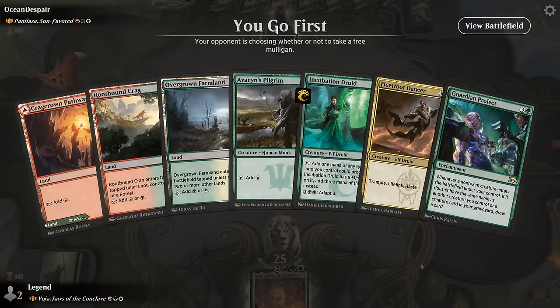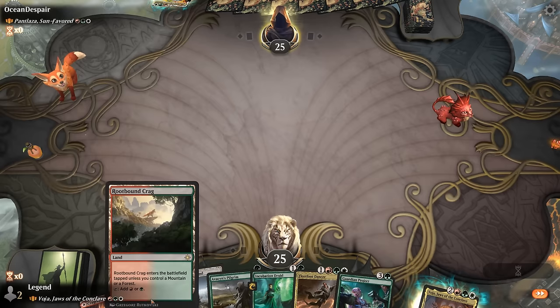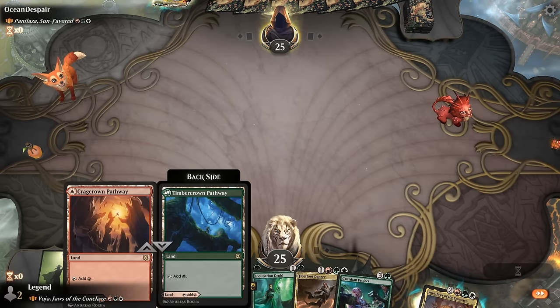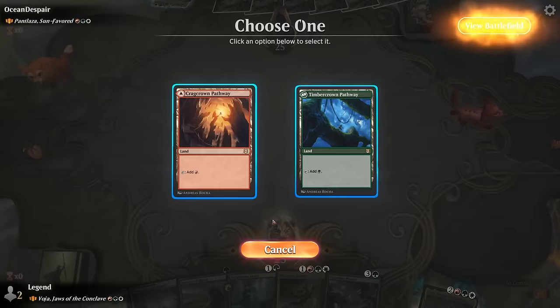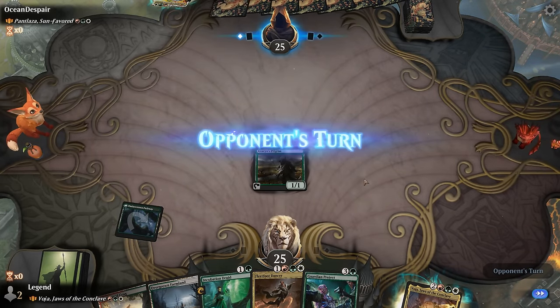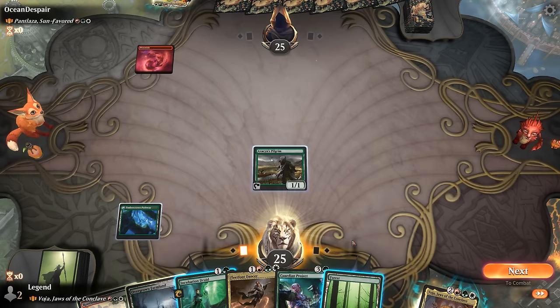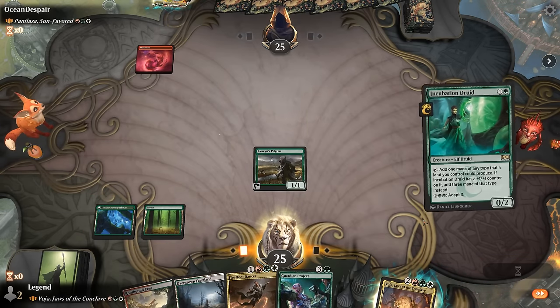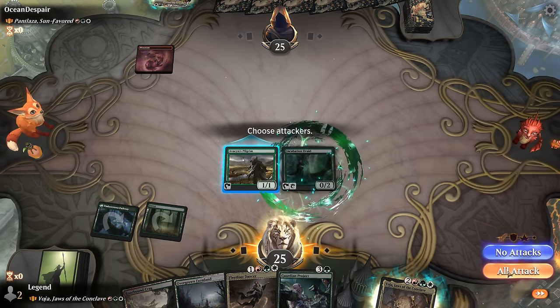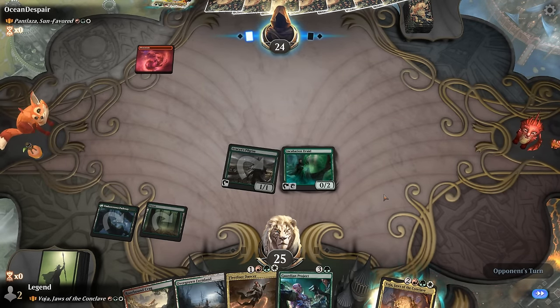New hand is a bit better: turn 1 Pilgrim, turn 2 Incubation Druid, turn 3 Voya hopefully. We have some tapped lands to work around, but with a Pathway we can play Crag on turn 2 and should be fine assuming the Pilgrim survives. With a Forest drawn, our problems are solved — we can even attack for 1. We'll see if they have an answer to a turn 3 Voya.